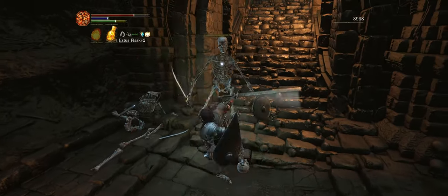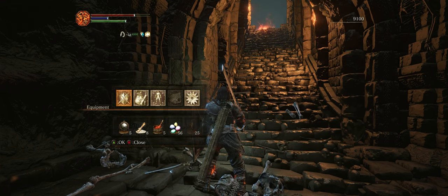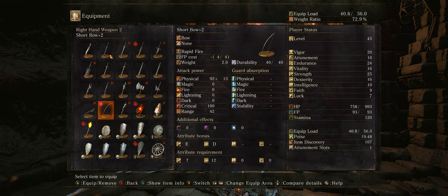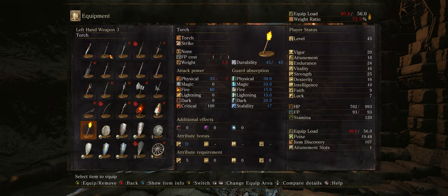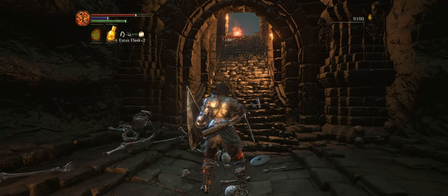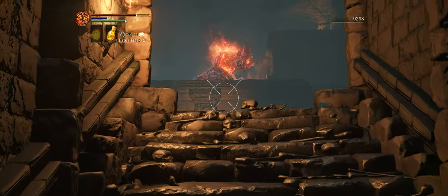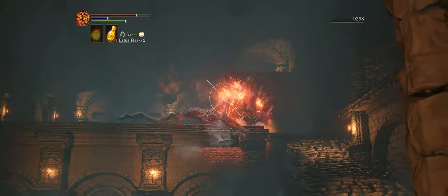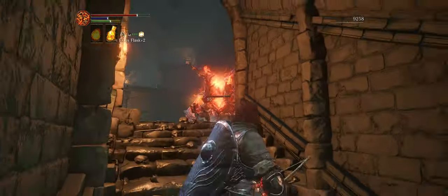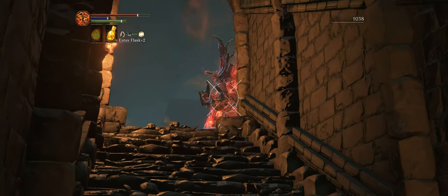It's still possible for that demon to swing his weapon far enough to hurt you, so you've got to be careful. He also has a flame breath attack that can hit you, so you want to avoid those longer ranged attacks. But as long as we stay inside of this hallway, he is not too hard and it's easy to beat him. Depending on the level of your bow, this may take a little while, so I'll go ahead and fast forward.